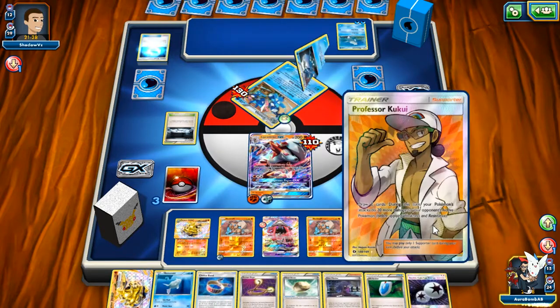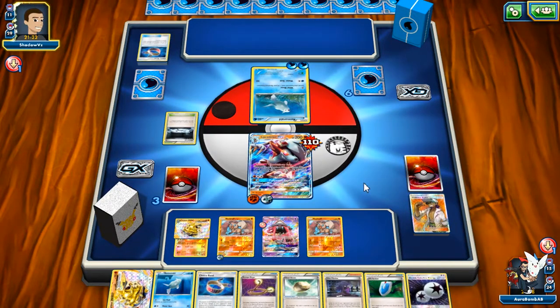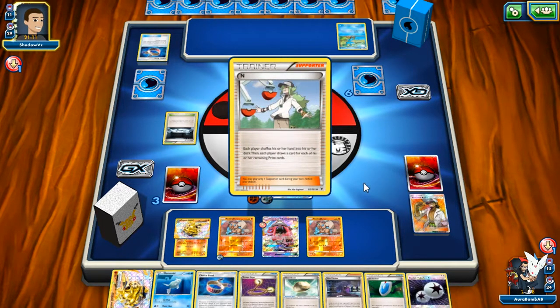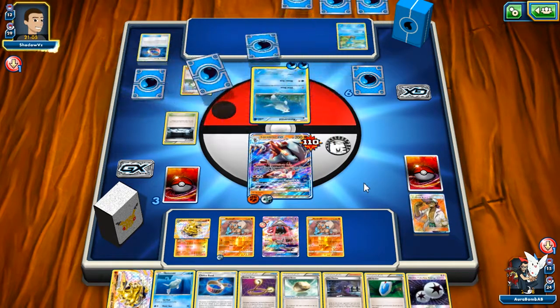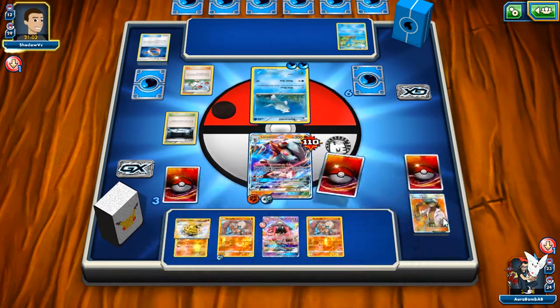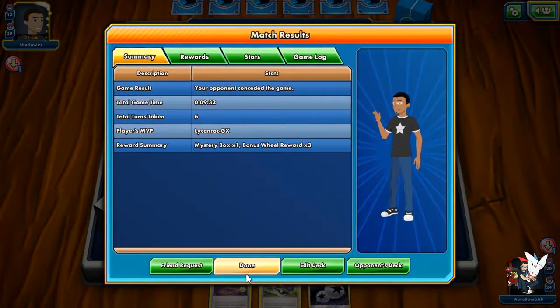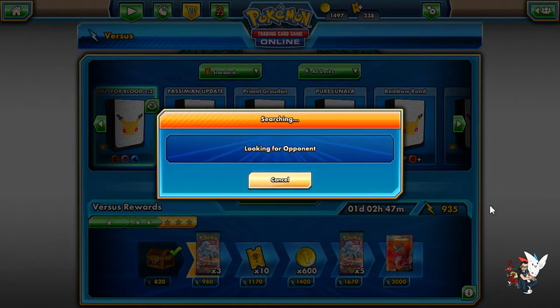We got Remoraid with all our Octilleries prized — I don't think that matters too much. We also have another Rescue Stretcher potentially in the deck. If I can get Lycanroc or some Rescue Stretchers I can knock out that Froakie. Unfortunately, Ns are going to be more painful now because we lost Seekers, Octilleries, and Sycamores. But we won! He couldn't do anything. I'm telling you, you shouldn't be playing things like Enhanced Hammer — maybe as a 1-of tech but not to base your deck around it.